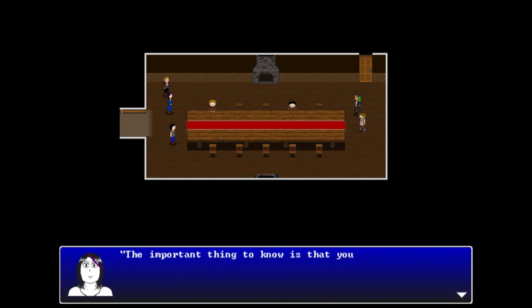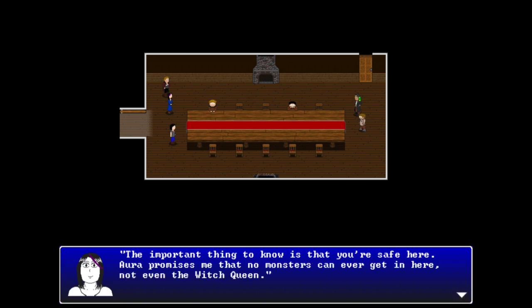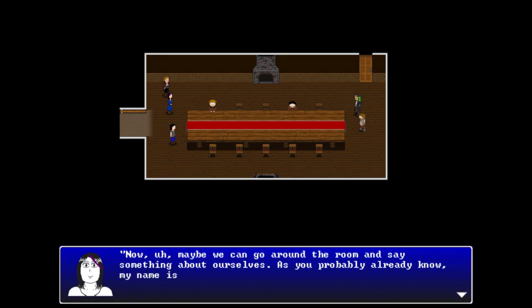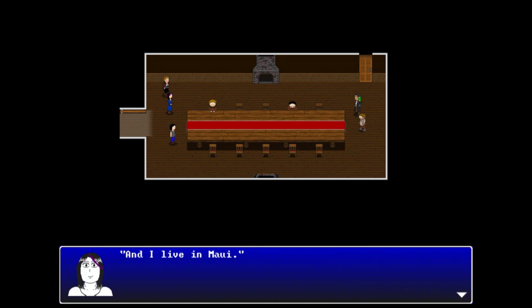Ambrose gives a lukewarm 'sure' when asked to confirm everyone will be home soon. Violet reassures attendees they're safe at the manor - no monsters can get in, not even the witch queen. She then suggests going around the room. She introduces herself: her name is Violet, she works at a tailoring shop in town and lives in Maui.